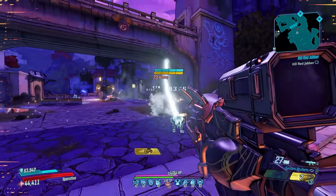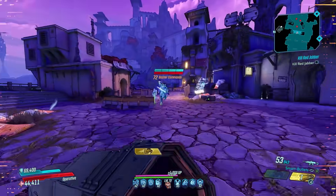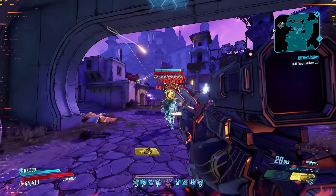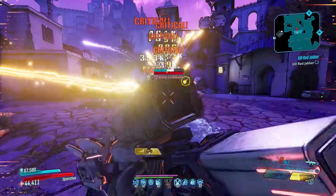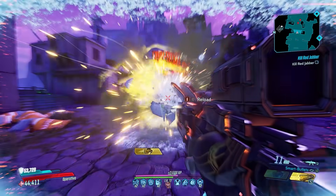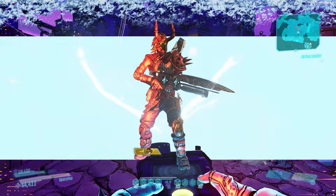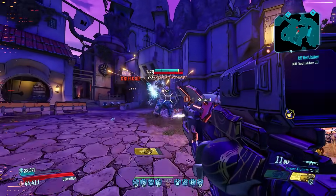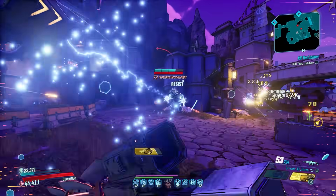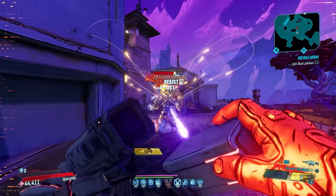Unfortunately there's not a whole lot you can do to salvage that, other than maybe increase the base damage. Right now we're doing fairly well — we're on Athenas, playing as Zane, using Seeing Dead, which gives crazy good gun damage. The anointment on this thing is action skill end weapon damage for a short time, so if I just shoot my cannon and then shoot these guys, I'm going to make it look a little better than it is because of that bonus.